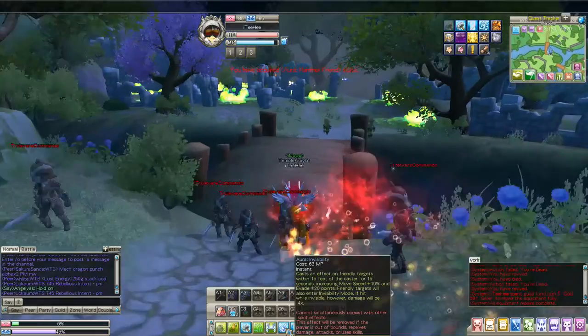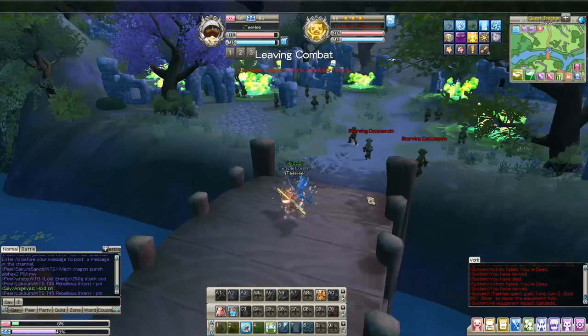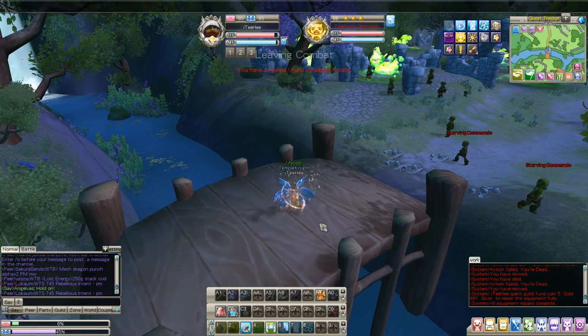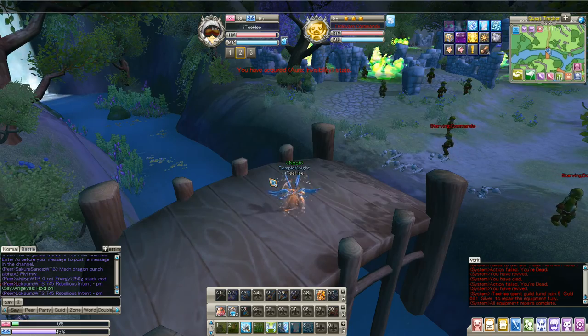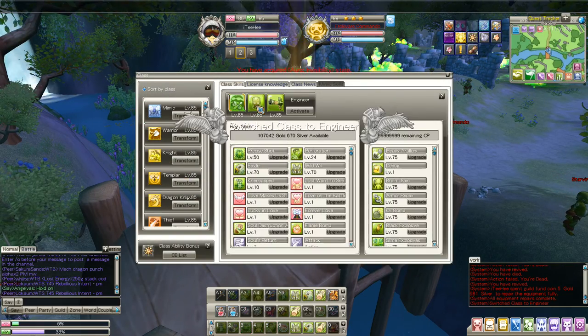And this is the bridge you want. What you want to do is use invisibility from the Sage skill — right here, see? This is what we want. Now I'm going to change it to Mecha form and do the run. I'm going to show you how my guide does it.